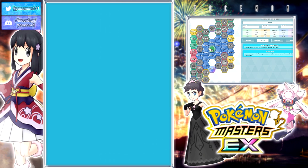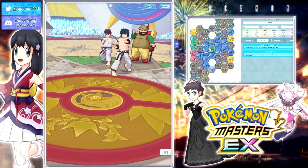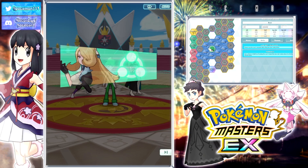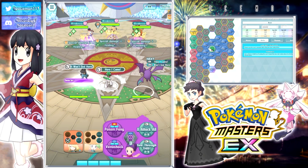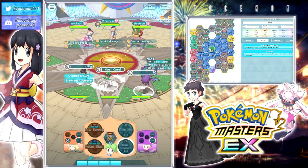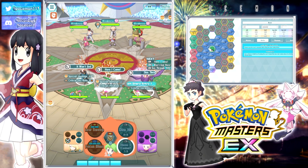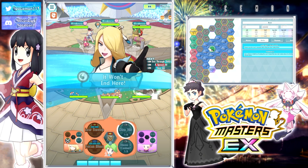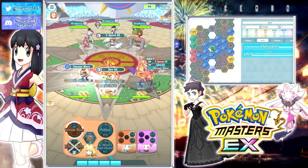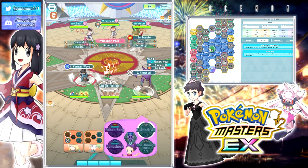Since we do have those self-buff buffs, we don't have to find a support that maxes out his crit. So we could use something like Janie, which is ironic, because we still ran two supports here. The great thing about Wally is he got a lot of self-buffs — and then we still ran two supports. Cynthia is the only Fighting Zone unit, and she's a support. Also, she doesn't buff attack or special attack, so he's still missing plus 2 attack and plus 2 special attack.